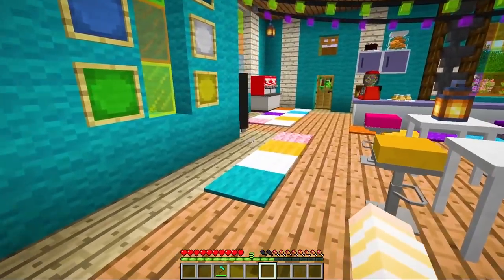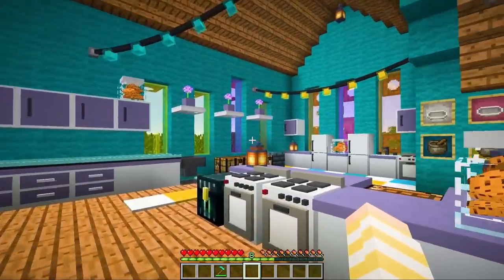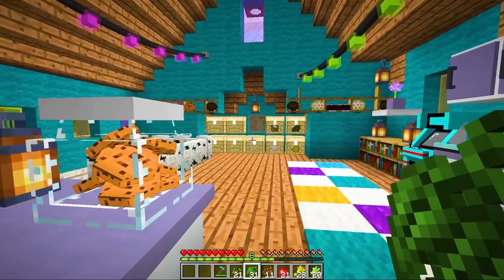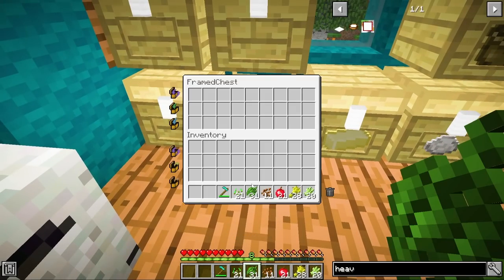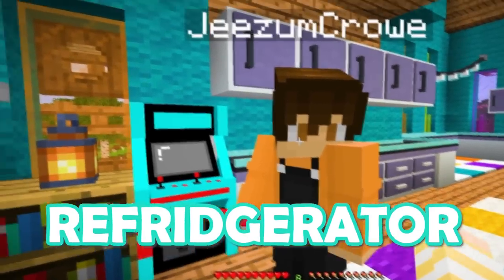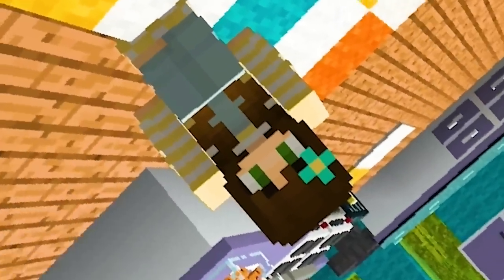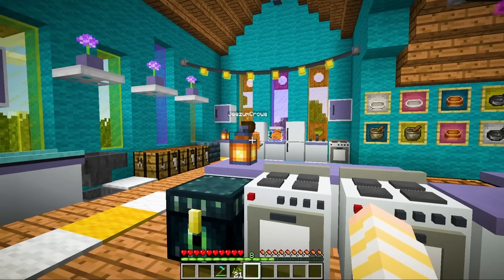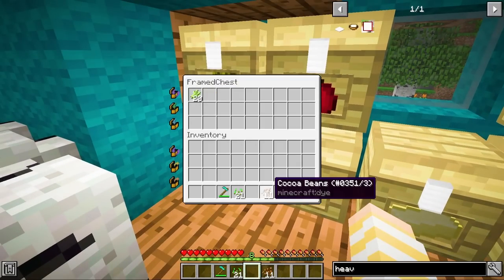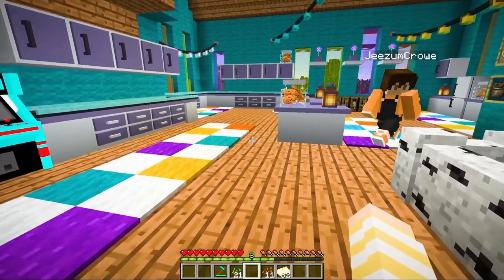We're going to go upstairs — you guys haven't seen upstairs yet. This is where we're going to make the candy. Let me get all this stuff out of the chest and organize it over here so we know where things are. Where are we going to put the milk and the eggs? In the refrigerator where they belong. Now we need to make chocolate, caramel, and heavy cream. Let me make the chocolate because that's my favorite. So what we need is some cocoa beans, some butter, and some fresh milk.